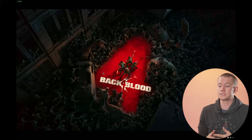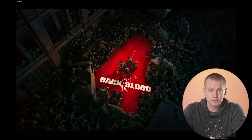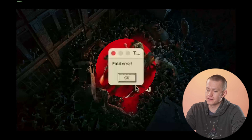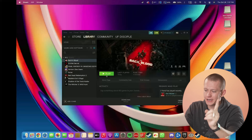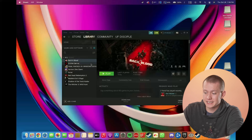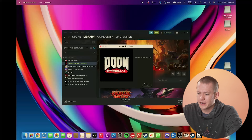Let's start with Back 4 Blood — the spiritual successor to Left 4 Dead 2. It's trying to load the Easy Anti-Cheat. Getting into the game has been a bit of a crapshoot — and we get a fatal error. It won't even load the second time. Let's move on to Doom Eternal: vendor not recognized, GPU driver error — that's not going to play either.